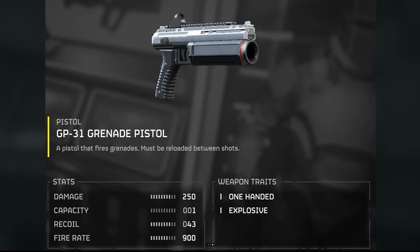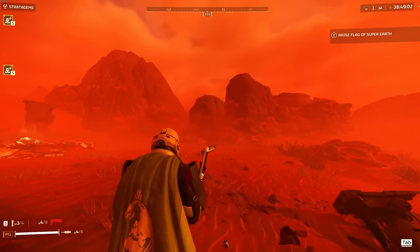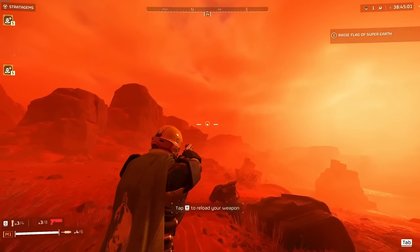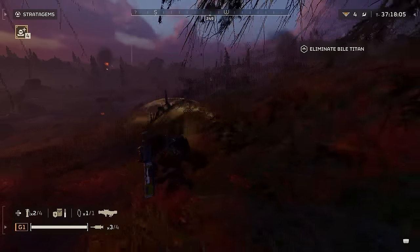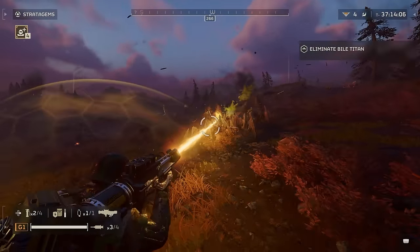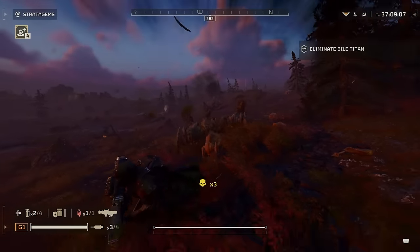On to the GP-31 Grenade Pistol. This thing has one round capacity. It's going to be a sidearm, which is a plus — that's awesome. I have a feeling this thing's blast radius will be a lot bigger than the crossbow, although you'll only have nine shots, so that's the only downside. But in certain situations like plugging the hive bug holes and destroying fabricators, and just having it as a sidearm, I think is definitely a plus.